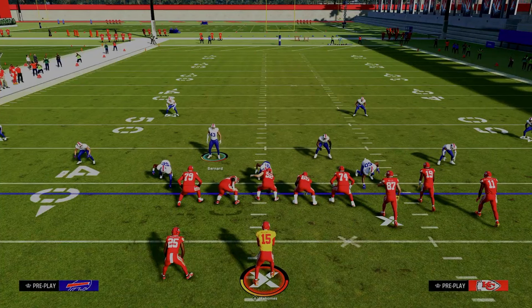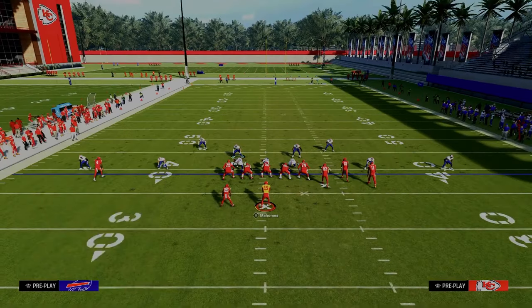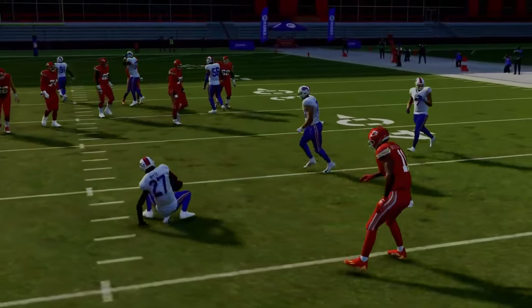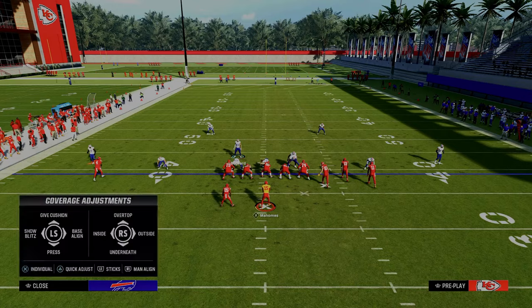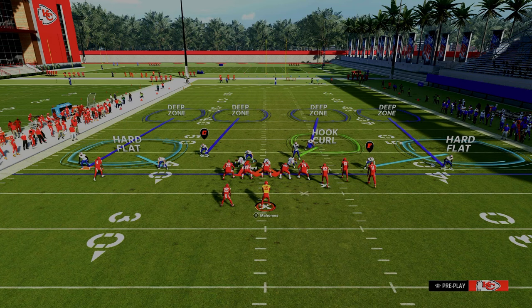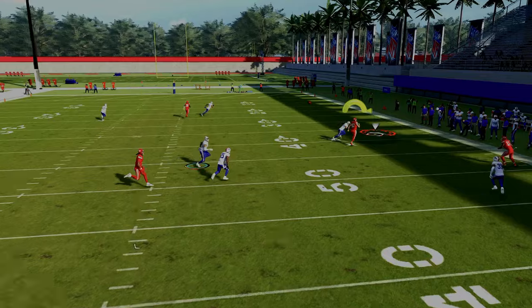Another tip — really the last one — to make this defense as good as possible: manually click onto your safeties and just drag them down. By dragging them down, it's going to really help against things like Y curl and any kind of seam streaks in the middle of the field. This is going to do a significantly better job defending anything like that. If you want to keep it simple, you could only drag down the safety on the side that's the actual seam streak threat. But I personally still think there's a massive advantage to dragging both quarters down. This little defense is just super hard to beat consistently — yes, you can beat it here and there, but by and large, this is one of the best coverage defenses in the game.